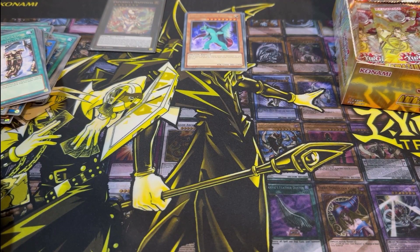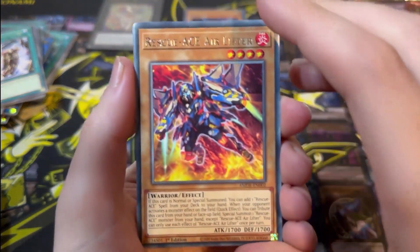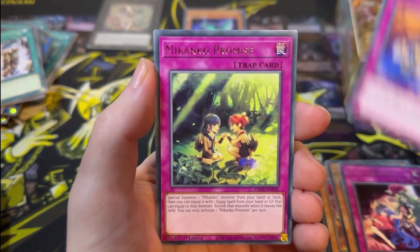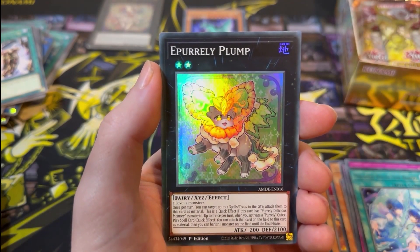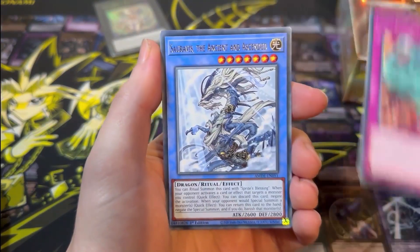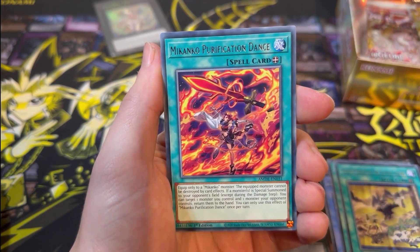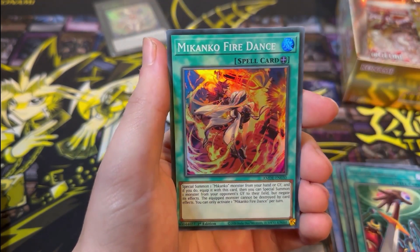Roughly about halfway through the box. Next pack: Rescue Ace Air Lifter, Gizmec Orichi, Xyz Tribal Rivals, Mekanko Rivalry, Mekanko Promise, Mekanko Reflection — you get a lot of these — and a Purely Plump for our Super Rare. Then: Extinguish, The Ancient and Ascended, Infernoble Arms, Sacred Scrolls of the Gizmec Legend, Mekanko Purification Dance, Hidden Armoury, and Mekanko Fire Dance for our Super Rare.